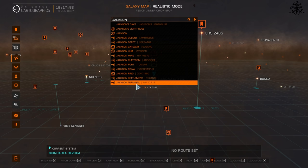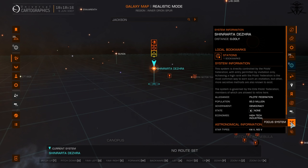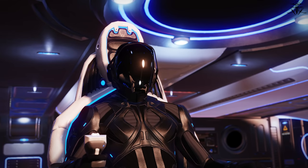This is literally second-day-of-learning-SQL-queries-in-programming-school levels of oversight. Still, it is a better version of the old UI. And the other positive of this new UI is the copy system name button. It's a simple little button with one function and it does it great. It is a proper positive.